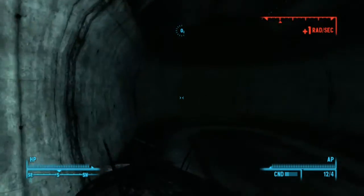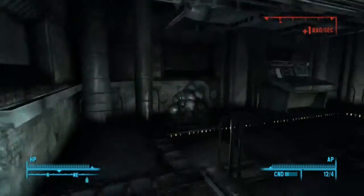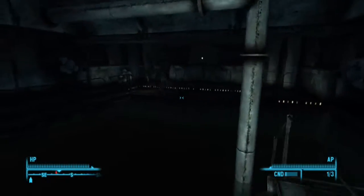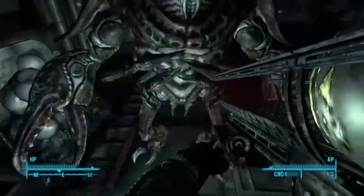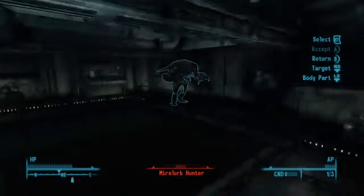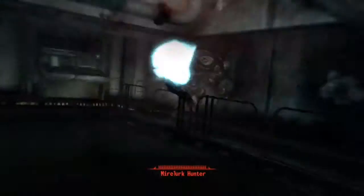I've got radiation poisoning again. It gives you a few negative effects — it might drop your endurance or intelligence by a point. Best to get a Rad-Away as soon as possible. Oh, it's one of those really tough Mirelurks — that's not a Mirelurk King by the way, it's a Hunter, so it's like the next rank up.